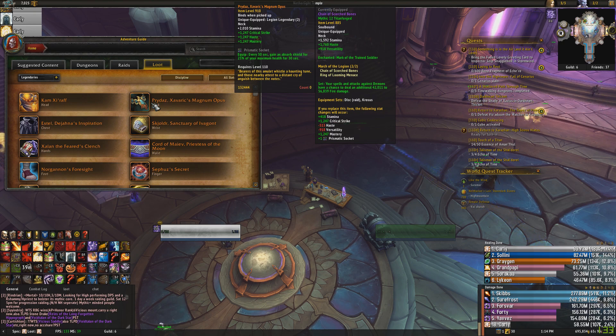Prydaz is also quite a good neck for the Disc Priest — lots of stats on it, a socket as well, and the equip effect is extremely powerful. If everybody had a Prydaz in your raid you'd pretty much be able to drop a healer because they do that much throughput. It's got great stats compared to equivalent item level items, and even though it's not helping your throughput to other people, it is a big survivability boost for yourself. More healing you're doing to yourself is less healing others have to do to you. Prydaz is a very good legendary.